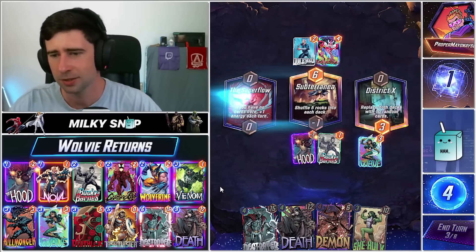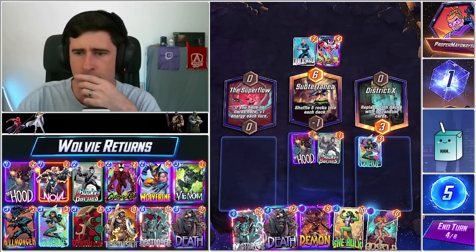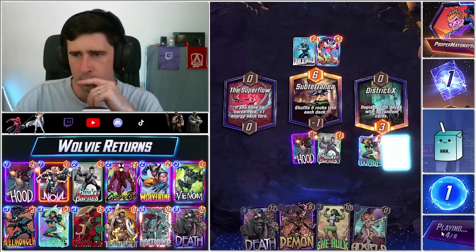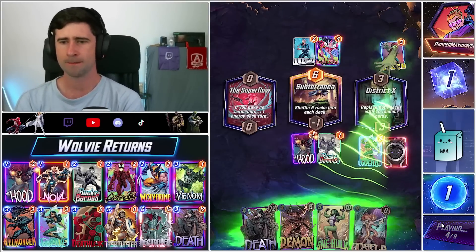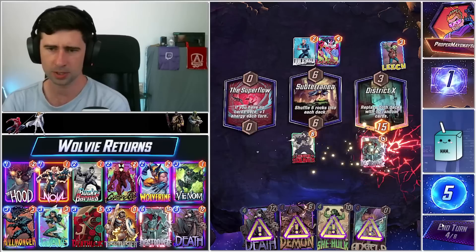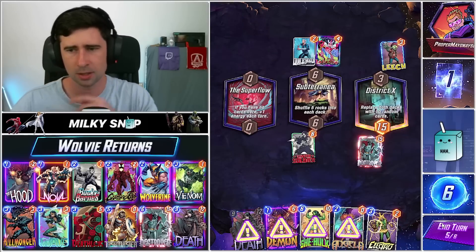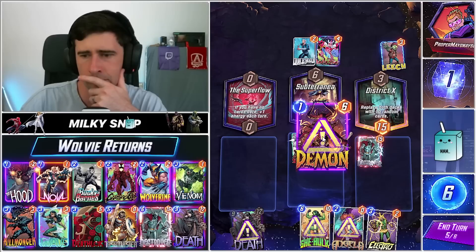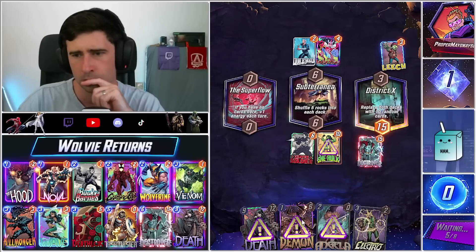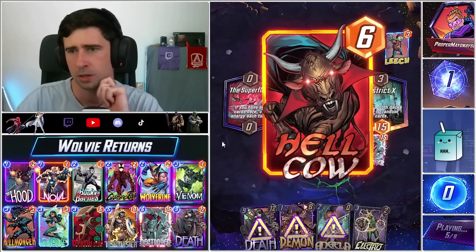Okay so here you got a Quicksilver — okay sure. I think we definitely make this play. Death's not gonna be that cheap — that's kind of a shame but we still have decent plays that we can make. I think we just spread power on the board here. We can do like Angela, Demon, Electro final turn which is actually a pretty insane power push as well.